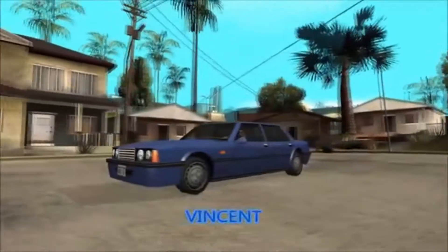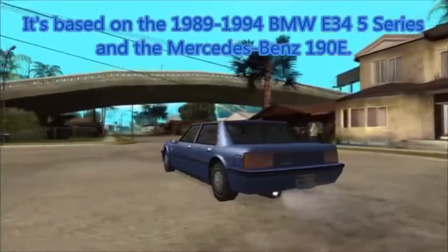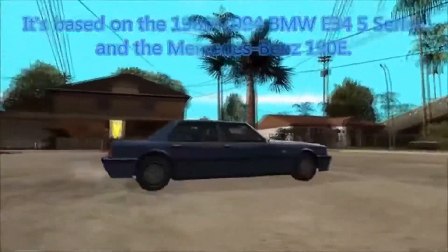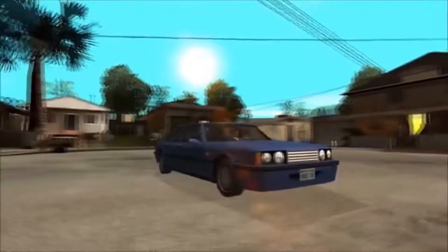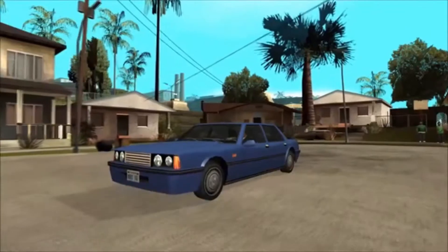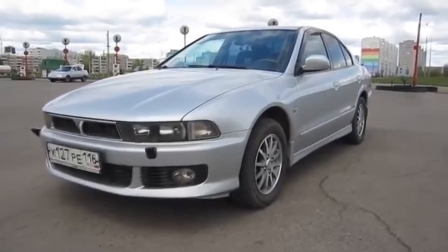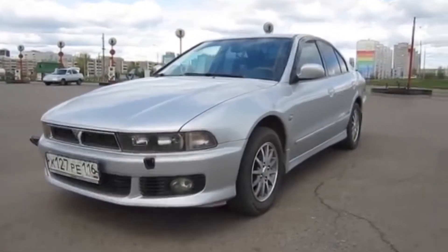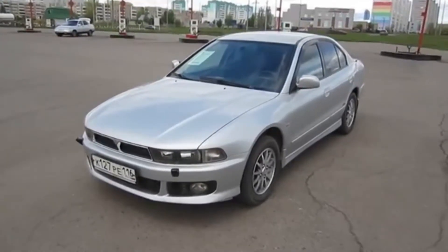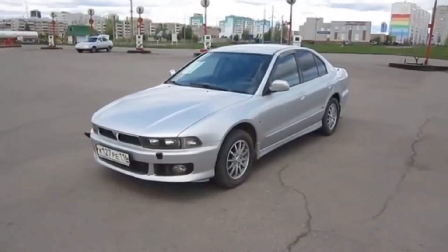The Vincent was first introduced in GTA San Andreas and more or less resembled a BMW 518i from the early 90s with some influences from Volkswagen and Mercedes. Its modern GTA 4 equivalent is based on the eighth generation Mitsubishi Galant, which was produced from 1998 until 2003, at least here in the States. It was only offered as a four-door sedan here, but in Europe you could get it as a five-door wagon known as the Allegno.